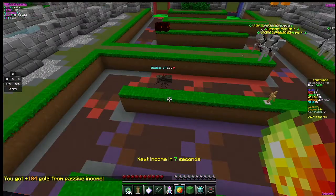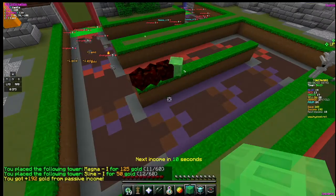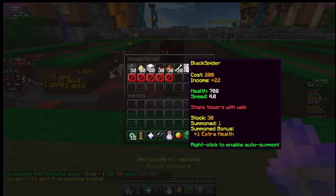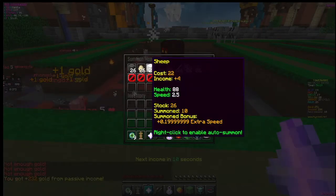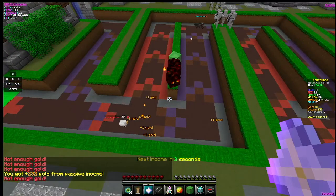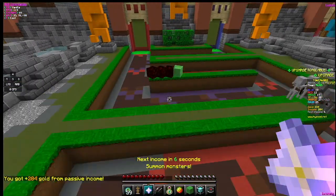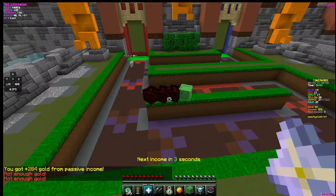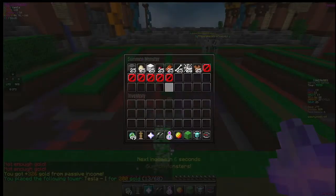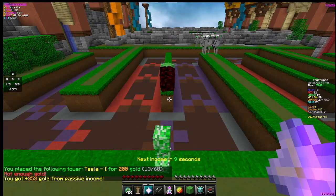That black spider just got through, so I'm going to go three magmas out this way and then a slime to start off with. On the sides I'm going to put some teslas. I'll send out a few mobs before I put the teslas down for some extra income. Continuing the Cosmic Anomaly will be very important especially later on in the game. I'm going to put three teslas down there on the side, making sure to still be sending mobs for some income.